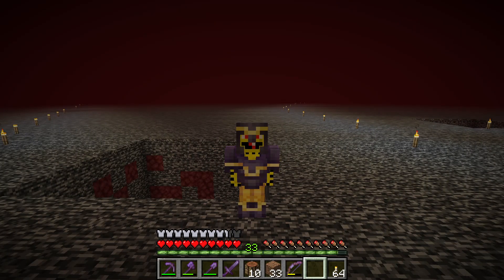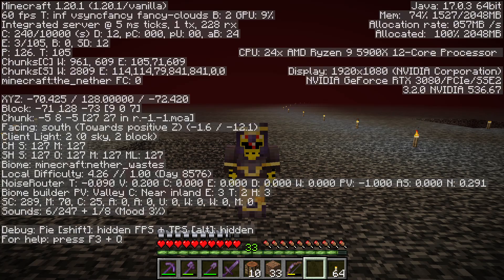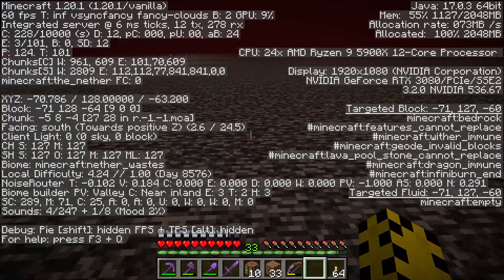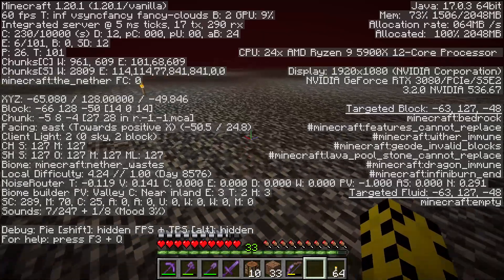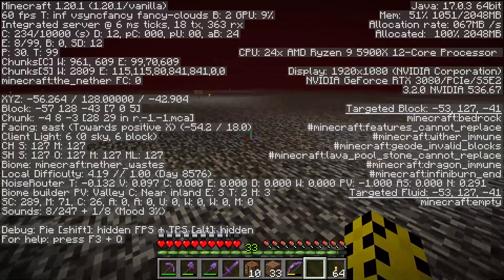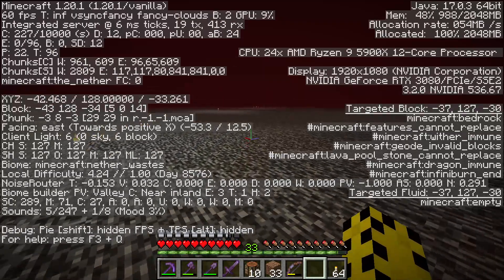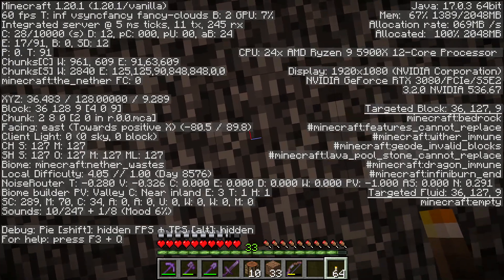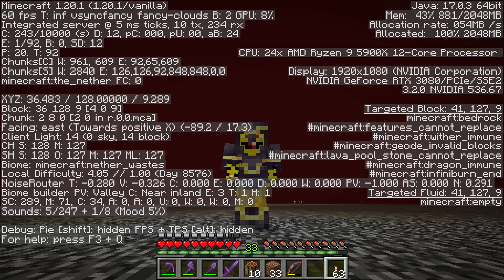We're on the nether roof. I need to divide these overworld coordinates by eight — so 288 divided by 8 is 36, and 78 divided by 8 is about 9 and a fraction. F3, F5. Okay, this one's going down, this one's going up — so we're going this way, towards spawn. That kind of makes sense. This is it right here — 36, 9. Mark it with a torch. All right, what's next?